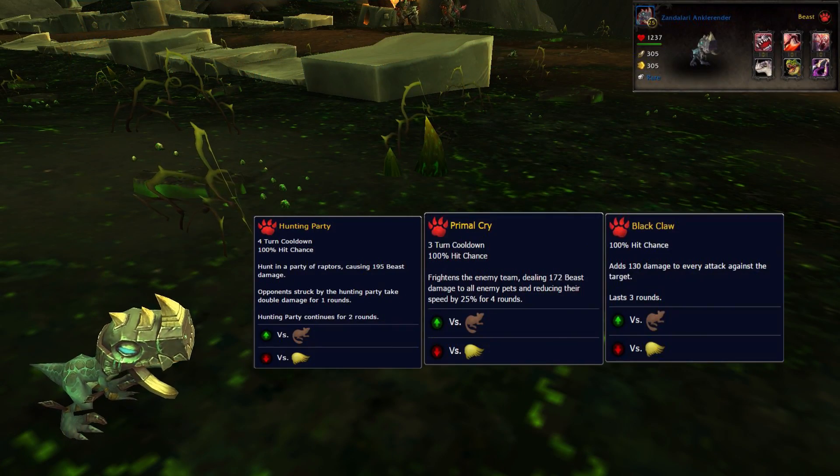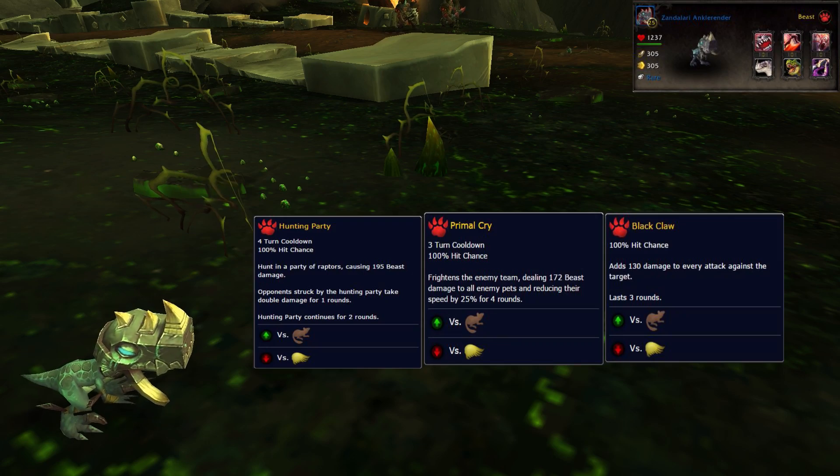In the first slot, I've got my Zandalari Ankle Render with moves set to Hunting Party, Primal Cry, and Black Claw. If you don't have one, I'd strongly recommend you go get one — he's awesome on almost every legendary fight in Tanaaan Jungle.